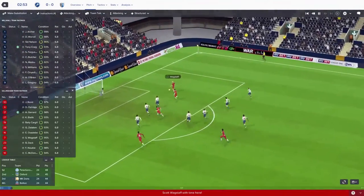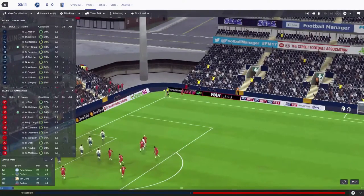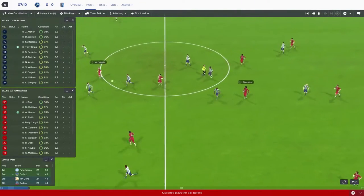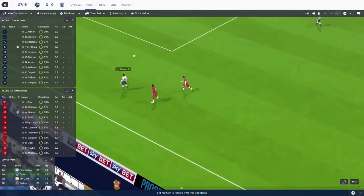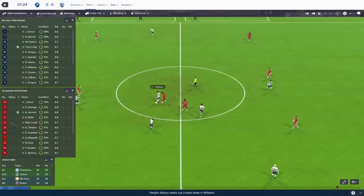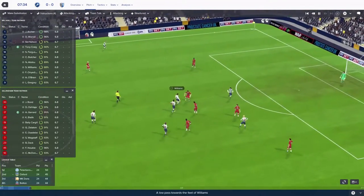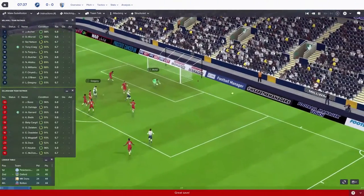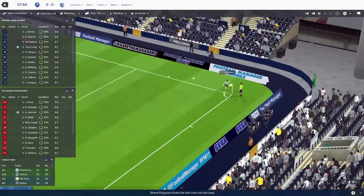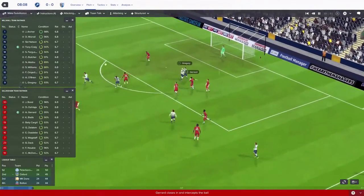Wagstaff gets a chance, good shot - good save by Archer. Goes out for a Gillingham corner. Zellelim with the corner, that's cleared. Osadebi plays a long ball, it's not looking like it comes off. Millwall now have a chance to break - Bryan plays it to Williams, Gregory's free. Great save, great save from Jonathan Bond. Gregory had a really good chance, should have scored it really - clean through with only the keeper to beat, but Jonathan Bond pulls off a great save.